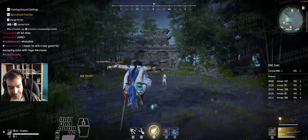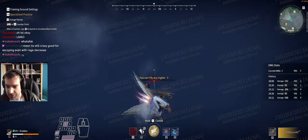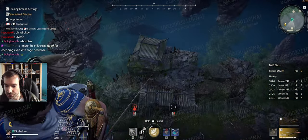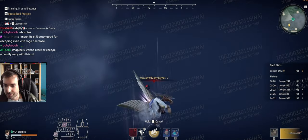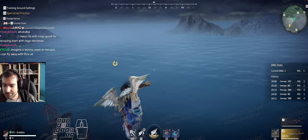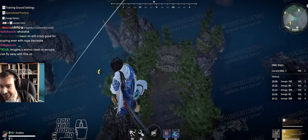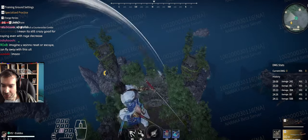Let's go again. V — go high, triple dash. Press F — you jump and stay in the air with anything. Press F again. F again. I think we're good.